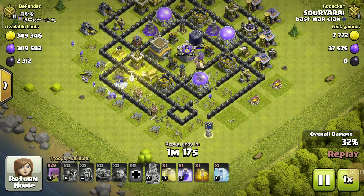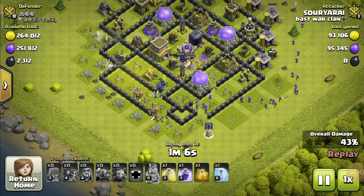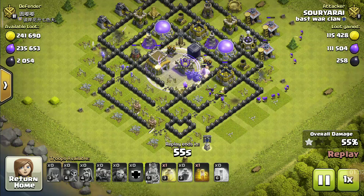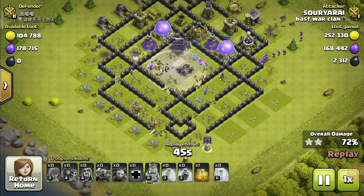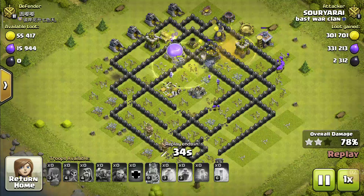I used a healing spell to help the troops. I deployed my archers and used my rage spell near the Town Hall so that my troops work more efficiently.